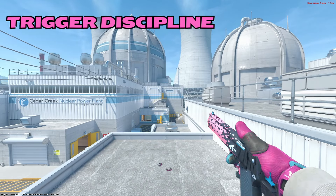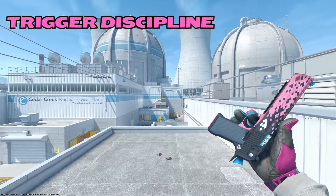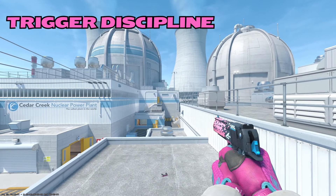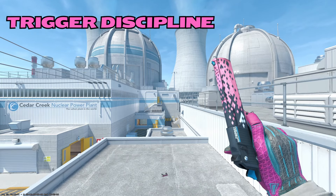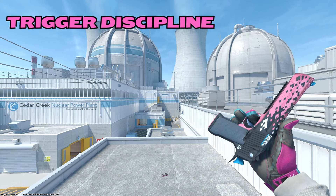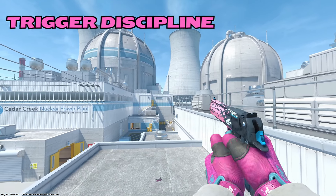On to the Desert Eagle, our budget option is going to be the Trigger Discipline. Obviously, this thing has a ton of pink going on with the cotton candy color theme, but I don't really like it. I like the shade of pink on the Deagle, but I don't like the pattern that it lays on. I don't like the way it looks by any means — it looks very cheap, very budget, and it kind of feels out of place to me.